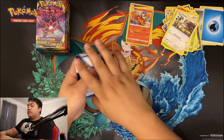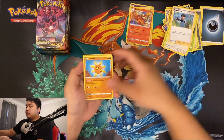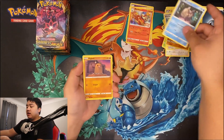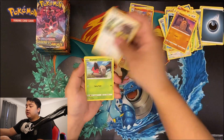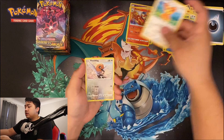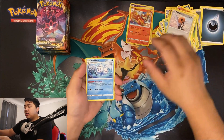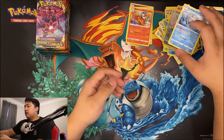Energy, Bird Keeper, Solrock, Relicanth, Diglett, Sableye, Shelmet, Pansear, Teddiursa, and Fletchling, and Vanilluxe — Vanilluxe.